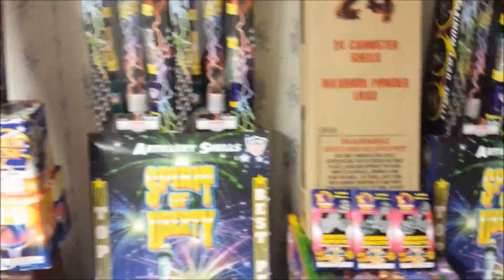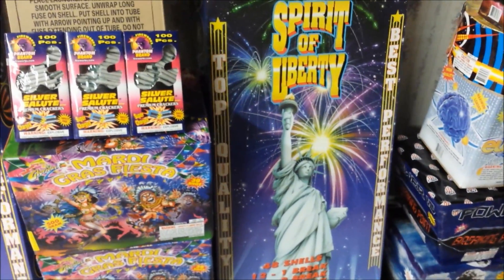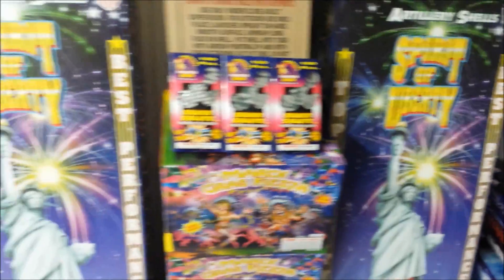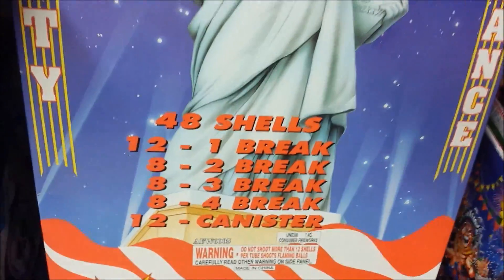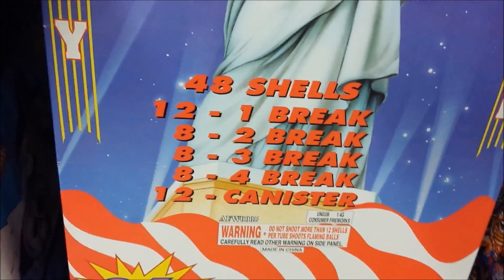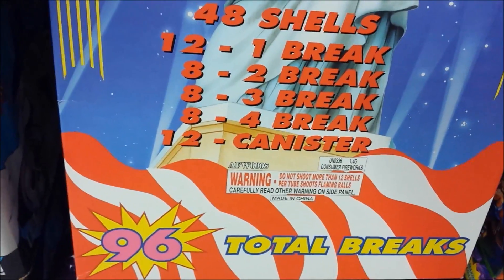And for the X-Cals, 144 as you all know. Got two Spirit of Liberty kits, which is basically a case — 48 shells: 12 single break, a double break, a triple break, a quad break, and 12 one-inch canister shells.